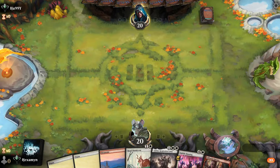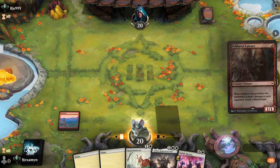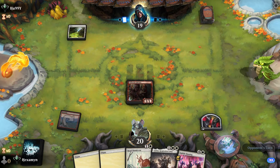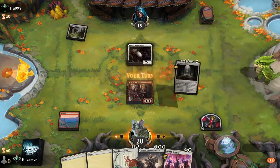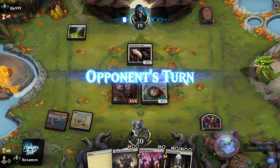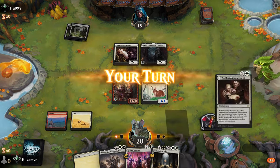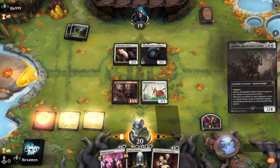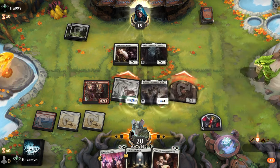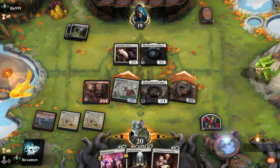Alright, on the play, and this is what I like to see — turn 1 Epicure, turn 2 Bunnycorn as a 3-3, then Adeline as a follow-up. We drop our Epicure and opponent goes down to 19. Opponent has Cheeky House Mouse — a 2-1. Then they play Thalia, which is going to slow us down a little with Rabble Rousing and Virtue of Loyalty, but we'll play Adeline now anyway.